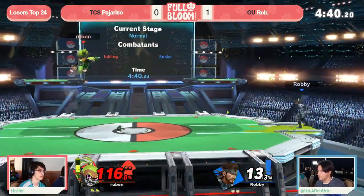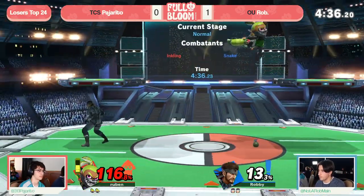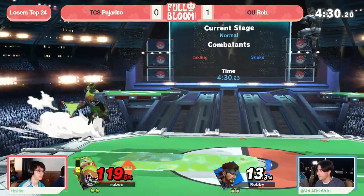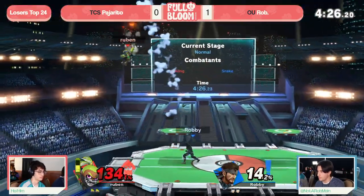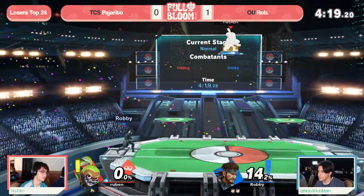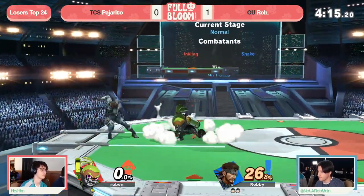I like the momentum mixup there to just stall with the Nikita — shut down all your forward momentum from the aerial immediately and just create some pressure. The Nikita cancels are something we really haven't seen come out at all from Rob, and it's something he has left in the tank should he want to use it, should Pajarito start to make some adjustments. But right now, he can just use it as an edge guarding tool because Pajarito doesn't have a hitbox — he doesn't have any way to contest that, and is forced into its lane.